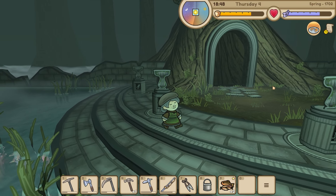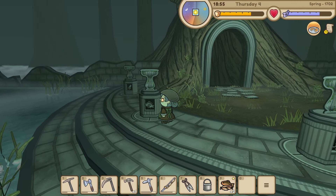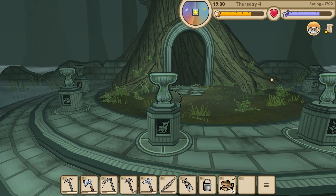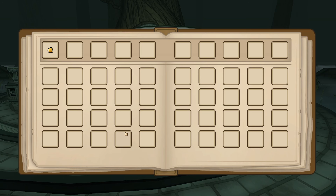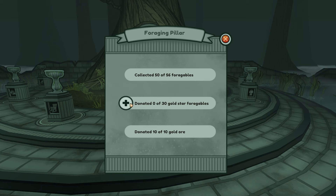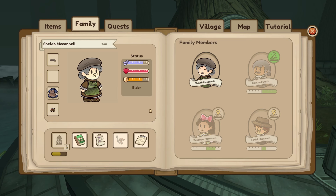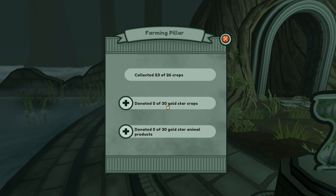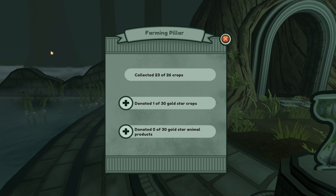Eight more kinds of fish and three more kinds of crop, then just donating loads of stuff. There was a crafting/mining one that wanted me to donate 10 gold ore - that was the foraging pillar. Donated! I can donate gold star produce - for example gold star crops could go in here. I want to keep my apricot because I think I've got a quest for it, but I could donate the plum. You can donate a little bit at a time which is nice.